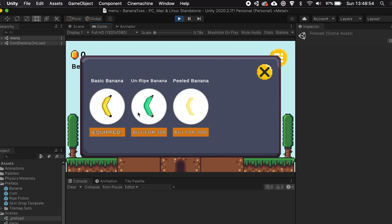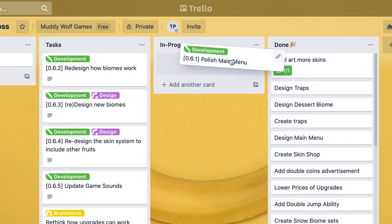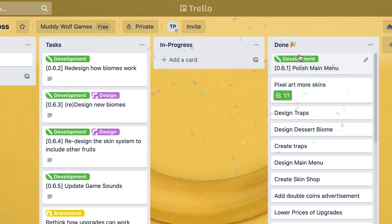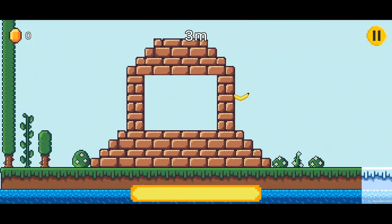Here is the finalized menu — you can see it's got the circles, the standard buttons, and the new panel, which is nice, but I definitely want to improve on this. We finished the main menu so we checked it off inside Trello, and then it was time to move the next task into 'in progress', which is how the biomes work.